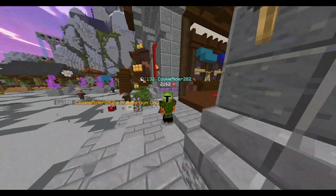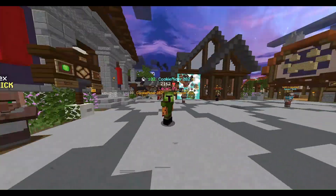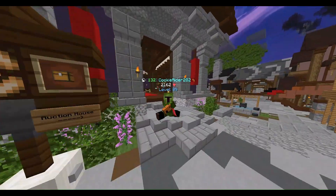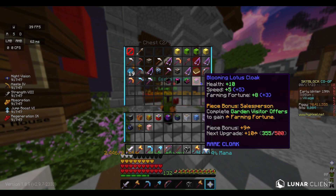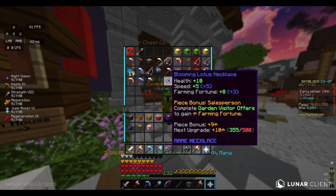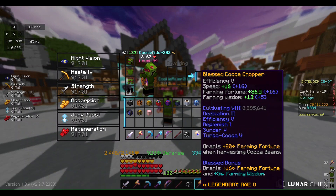I'm using the Mushroom Cow pet for money, which cost me around 20 million coins. I'm currently farming cocoa beans, so I have my Cocoa Chopper, which is around 30 million coins. So right there we have 140 million coins total. On top of that, we have the equipment — worth about 5 million coins with the Blooming and all — bringing the total to 145 million coins. With this setup, you can make 7 million coins an hour.